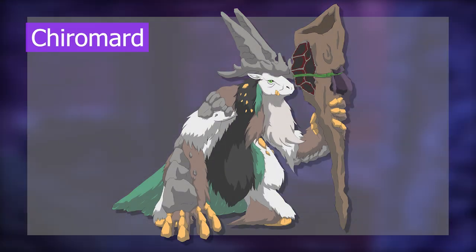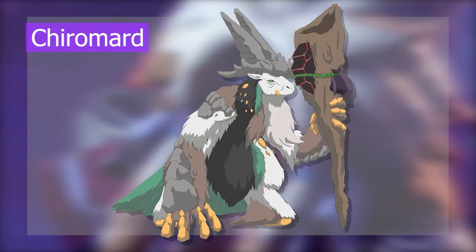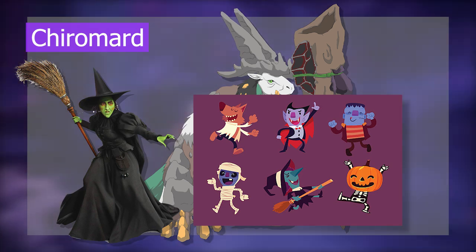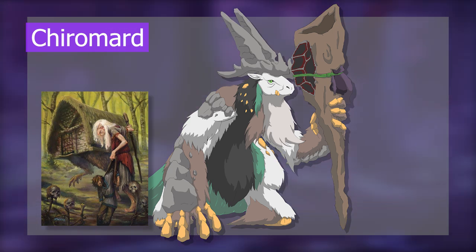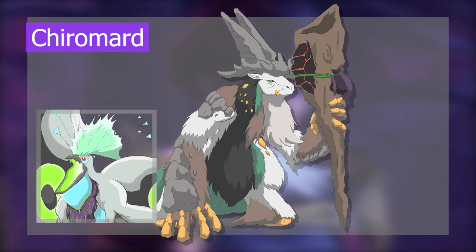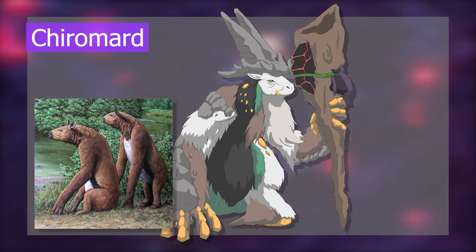Our final monster, admittedly stretching even the definition of western pop culture monster, is the wizard-inspired Kyro Mart. Originally I wanted a witch-themed monster to suit the Halloween theme we had going with the vampire, werewolf, Frankenstein's monster, and mummy. I thought I'd base her off Baba Yaga, but Baba Yaga is associated with birds since she lives in a house with chicken legs — and we just had a female bird monster, so that'd be redundant. Considering I wanted to make a monster out of the Chalicothere — the horse that walks like a gorilla — I opted to base it on a wizard instead.